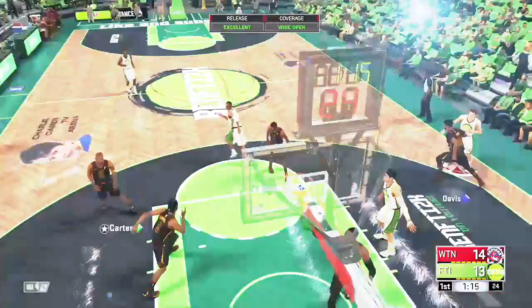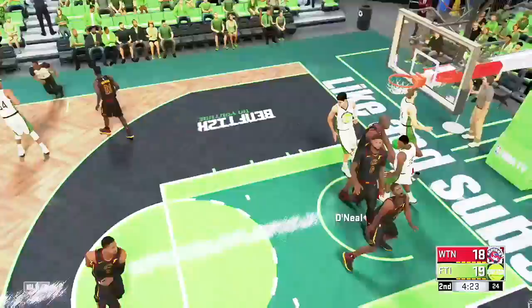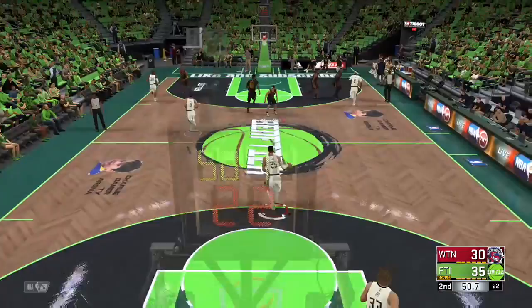The hot zones are everywhere but the right hand side corner, outside the arc, and directly under the bucket. He gets out on the break and gets the big running dunk there. He's not getting blocked a lot either, and he has a few layup skills. I just had to put that Ben Simmons poster in there because that was just gold.